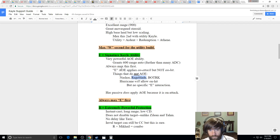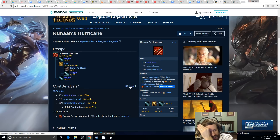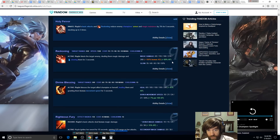Unless — you build Runaan's Hurricane. Hurricane specifically reads: bolts are fired at up to 2 enemies near the target, each dealing 40 AD physical damage, and bolts can critically strike and apply on-hit effects. That crucial 'apply on-hit effects' wording means Hurricane can apply Nasher's Tooth's on-hit to secondary targets. It's only 2,600 gold. However, Hurricane has no AD or AP, and Kayle really wants both since they scale heavily with her E and Q.